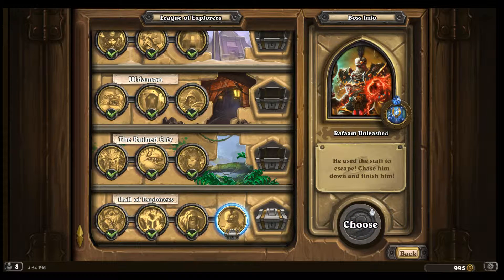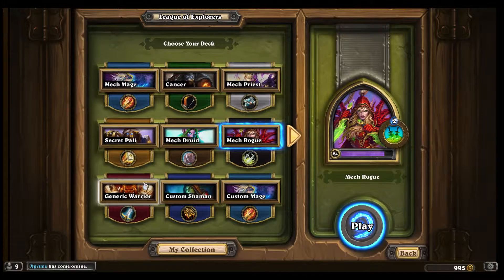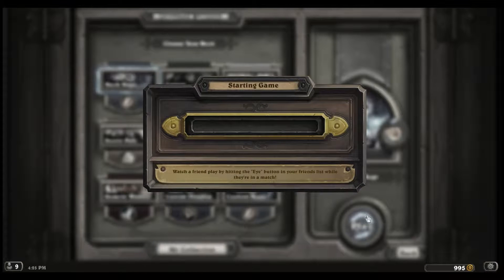So you just want to go for board control early. Let's use our Mech Mage deck. Mech Mage can do very efficient trades as well as really take control of the board state - a great deck to use.